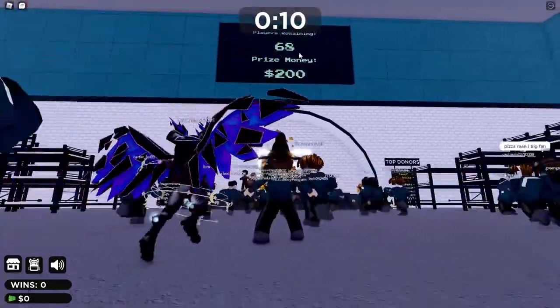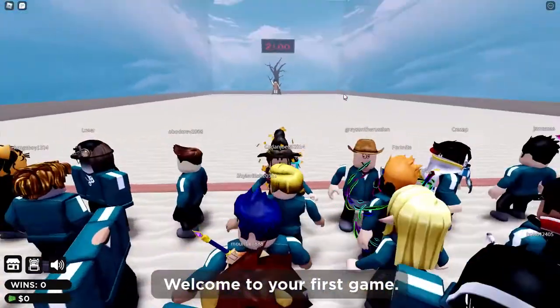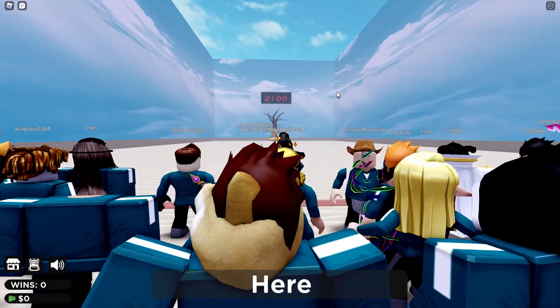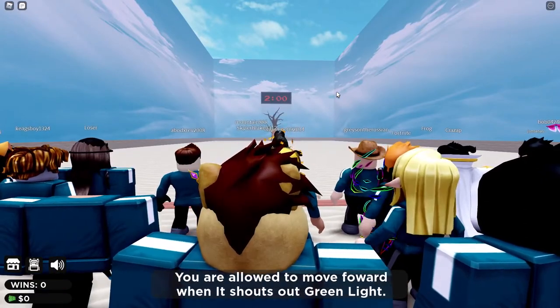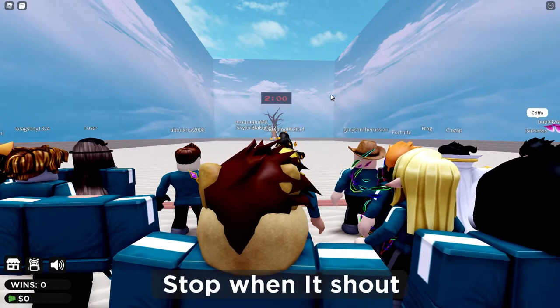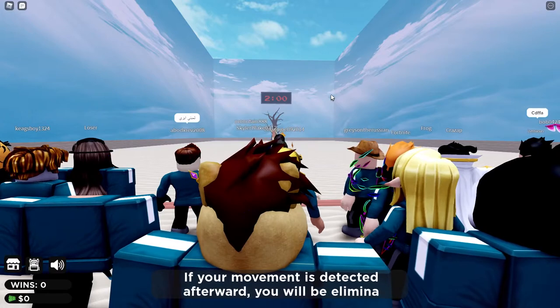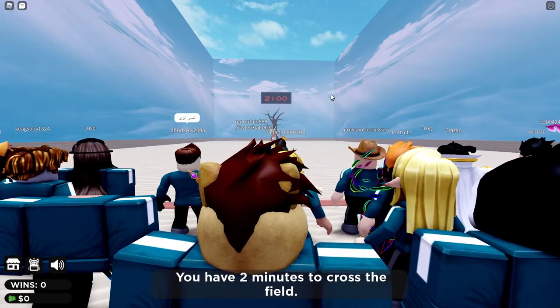Right now there are 68 players and the prize money is $200. Welcome to your first game — this is called Red Light, Green Light. Here are the rules: you are allowed to move forward when it shouts green light, and stop when it shouts red light. If your movement is detected afterward you will be eliminated. You have two minutes to cross the field.